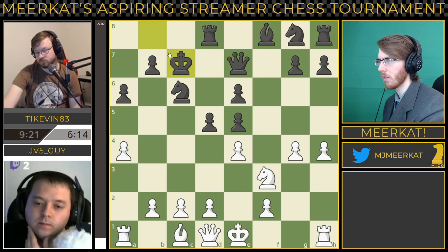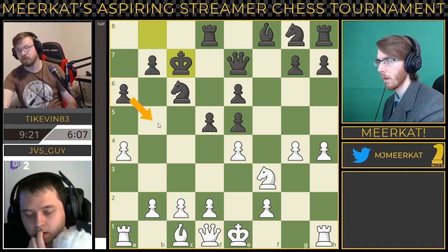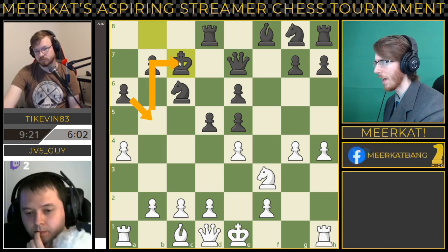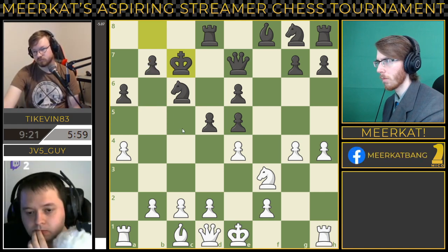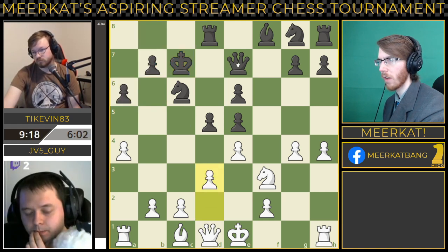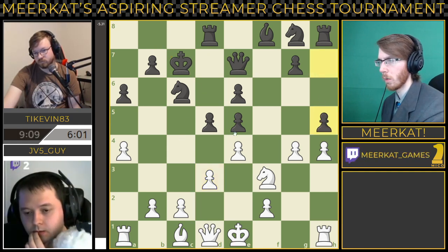JV5guy just gives up his knight after the attack by the pawn to A6 on the knight — he decides to just go in. Tykevin taking with his king. This does screw up his wall a little bit. I would have rather seen him take with his queen in this situation. He can bring his king back to safety later, but he should think about doing that semi-soon. Black is still cleanly winning in this position.